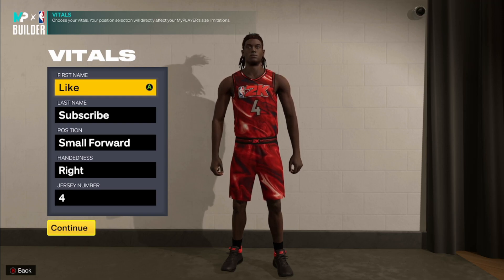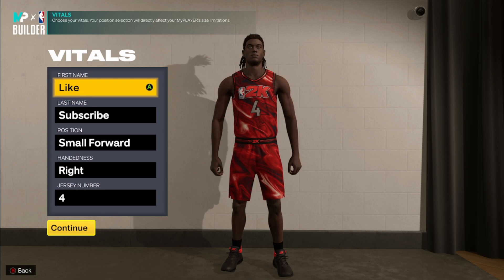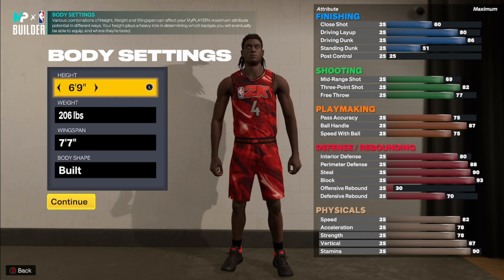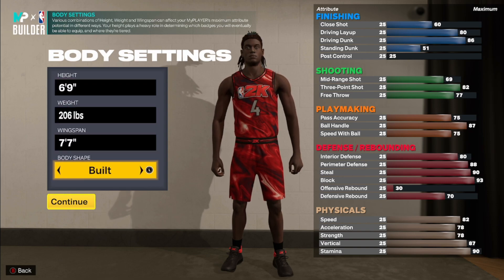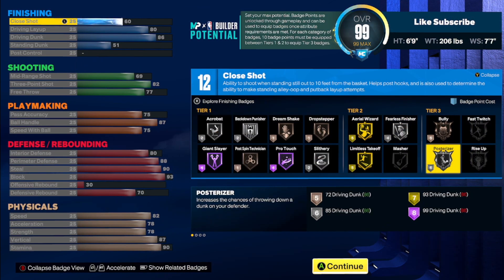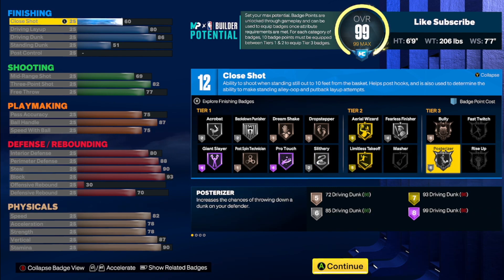Next build is coming in at number two for the two-way builds. This is probably the only time the entire year we do a list where the number one build is by far the best of the three and it's not a 6'9" build. The number two build is a 6'9" build — this is gonna be very rare that this ever happens, but yes as a two-way build that can actually lock down and score for itself this is number two. It's not bad — it's just that there's a better build at number one. 6'9", 206 pounds, 7'4'7" wingspan, body type is up to you.